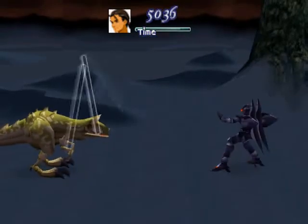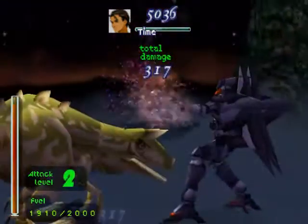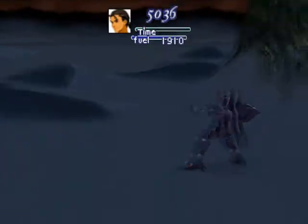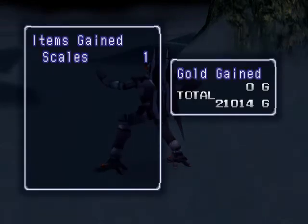Now that Faye has learned more death blows, let's show some cool new abilities. Our attack level is rising. Let's use it one more time. We get some scales and we beat that Rancar — and saved Rico!